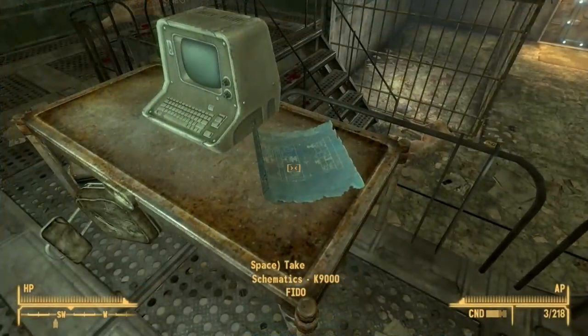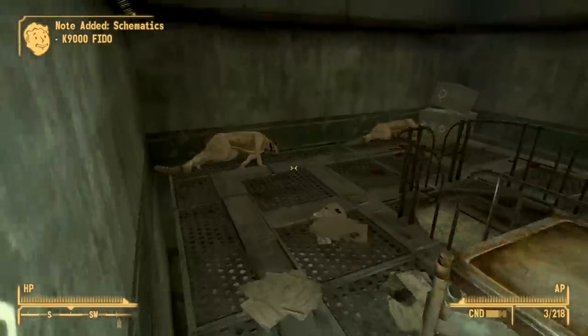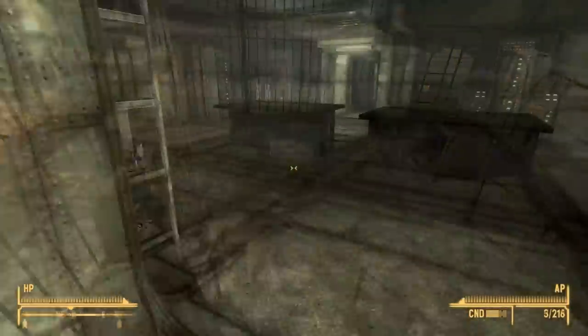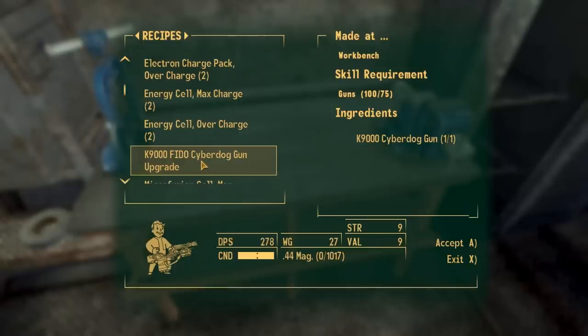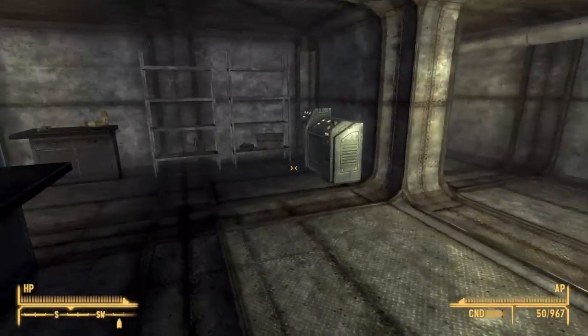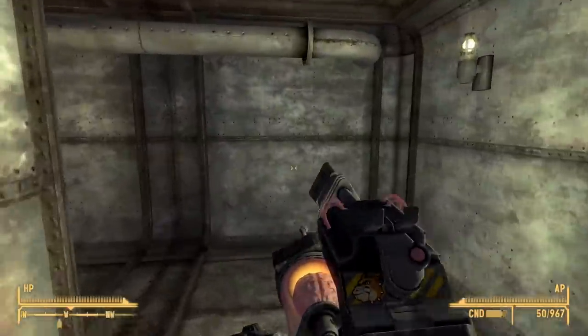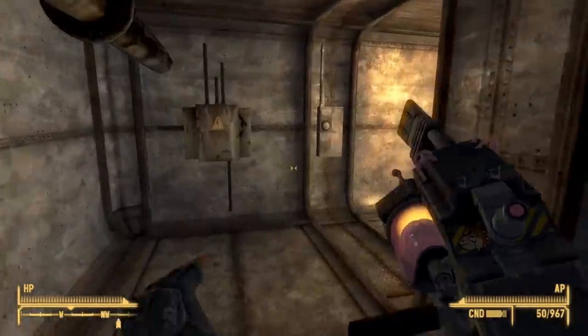Once you pick up this piece of paper you just need to visit a workbench with the K9000 in your inventory and you can instantly upgrade it to the Fido, a superior dog gun. Yes, it is a long process to perform this upgrade, but that's what you have to do — take it or leave it. That's a lot of work for one gun, so let's move on to something a little bit easier to acquire.